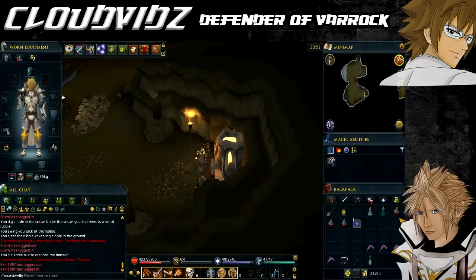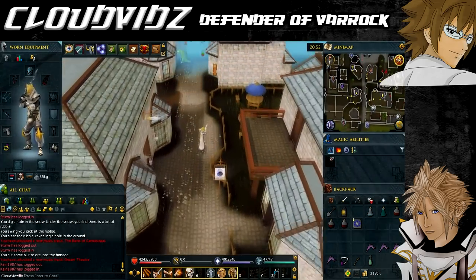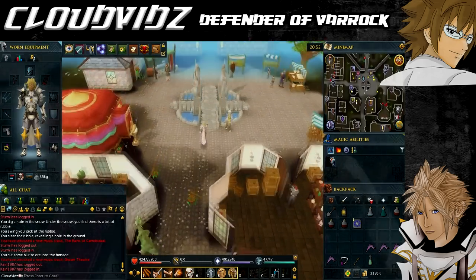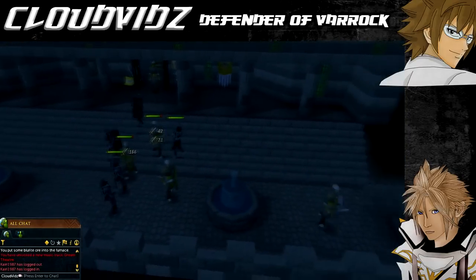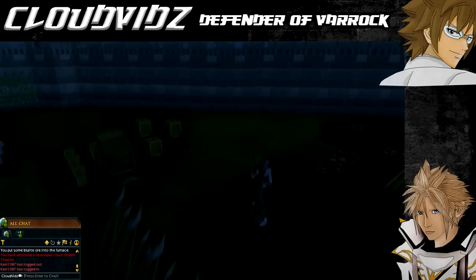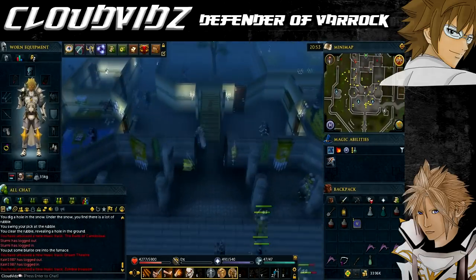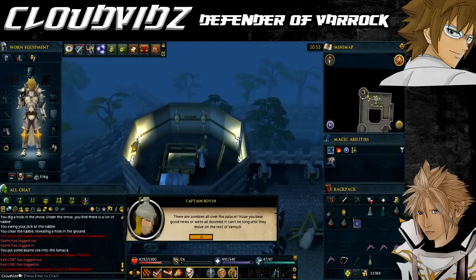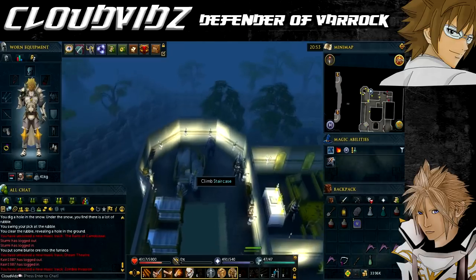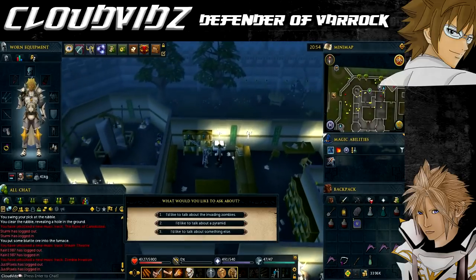After the cutscene, return to the Varrock lodestone via the lodestone network and head straight to the palace. Upon entering the palace grounds you will see another cutscene of the armoured zombies taking over the palace and overrunning the guards. Avoid engaging the zombies and run to the second floor of the north west tower to talk to Captain Rovin again. Tell Rovin what you learned of the sacred forge and he will tell you to check the library records and will give you the Shield of Arrav.